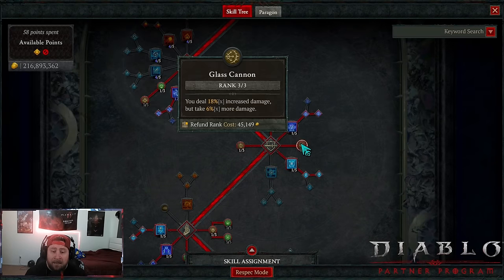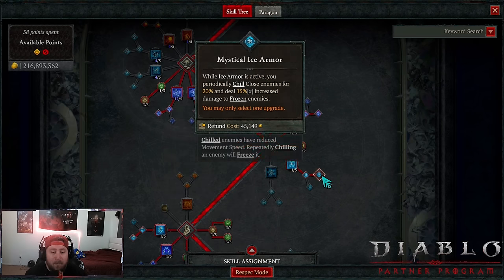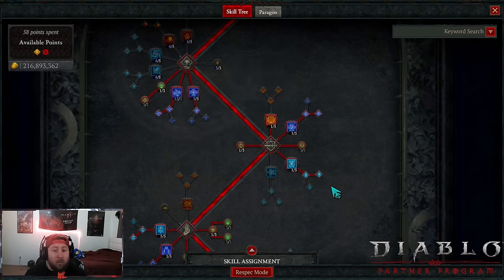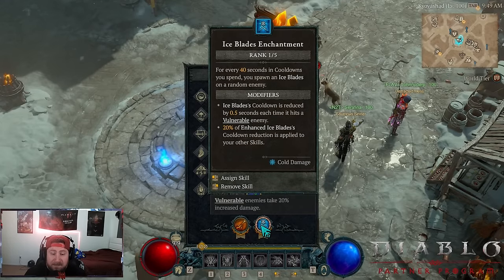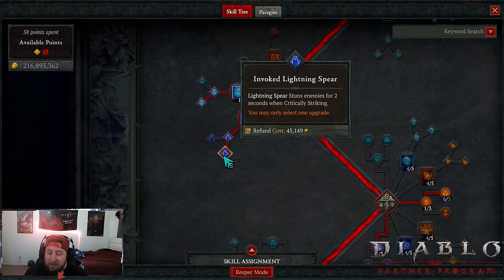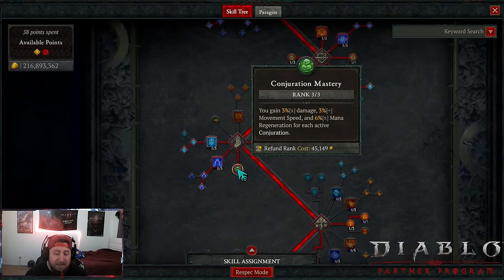We've got Flame Shield as our emergency button, Teleport into Shimmering for the damage reduction, Glass Cannon for more damage, and Elemental Attunement to reset a defensive skill. With Ice Armor, I go back and forth — Mystical Ice Armor is nice because we're up close and if we freeze enemies we get 15% multiplicative damage, but Shimmering gives basically permanent uptime. Then we come down into Ice Blades for the cooldown reduction, which is our second enchantment slot, giving us maximum cooldown.